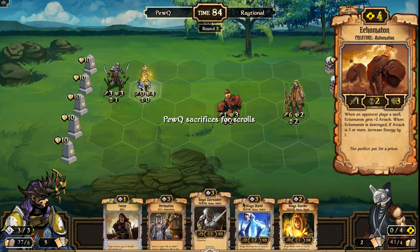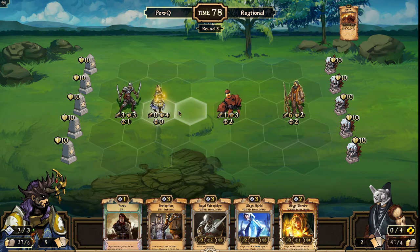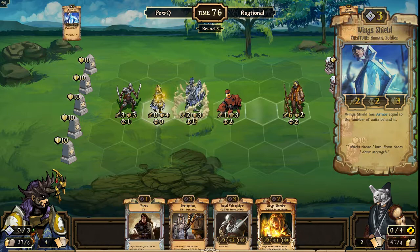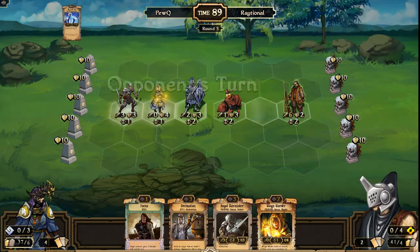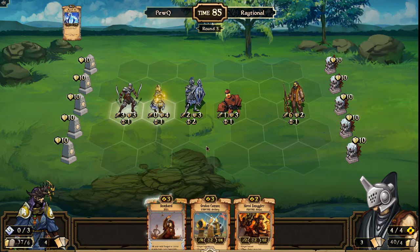PewQ's turn — he has a second Skirmisher, pitches his Wings Soldier, finds a Shield and a Wingswarder as well. Lots of Wings units in these decks. Units move to the middle. No countdown reduction yet, but Wing Shield comes down, going to solidify that defensive positioning — ready for that Royal Skirmisher to get a focused attack off next turn.